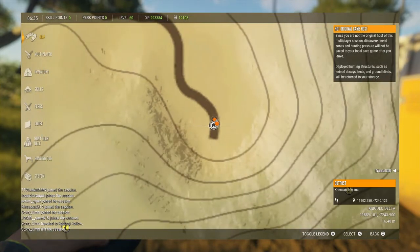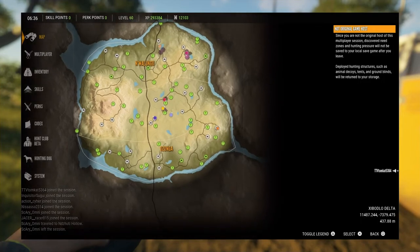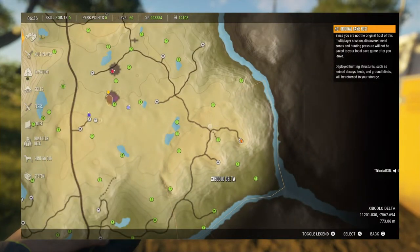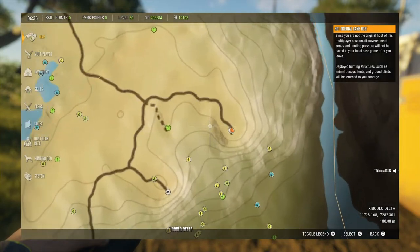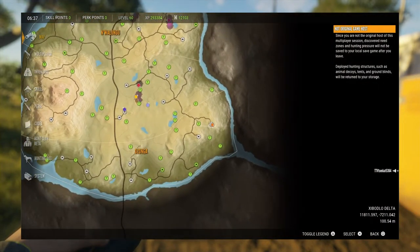It is called Chesani Nawana, right here. It's right at the corner of the map. If you don't have it, you can get a quad — it's definitely worth driving all the way down here. If you have an outpost here, even better. Or find a friend who can place a tent down here for you.